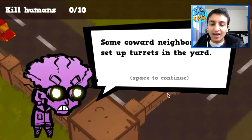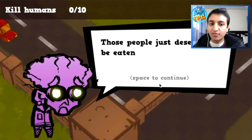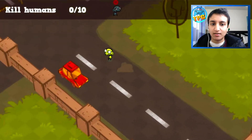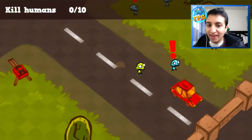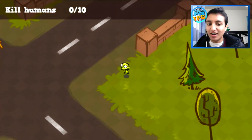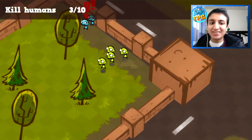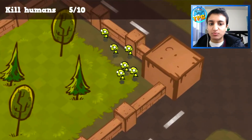Now we go to the woods and some coward neighbors have set up turrets in the yard. Those people just deserve to be eaten. What is life? Okay, so yeah - whoa, you're going fast! They've got turrets - why do you have turrets? I'm a friendly zombie! It's so hard to control. This angle the screen has really makes it hard to control.